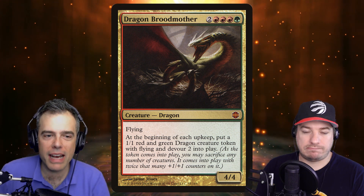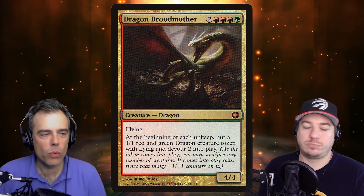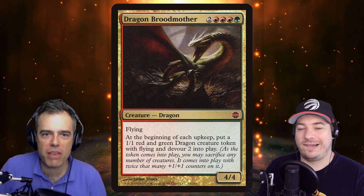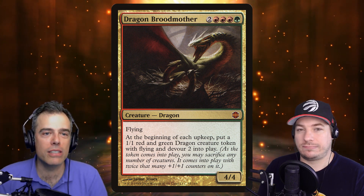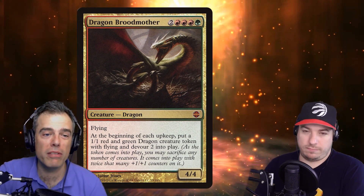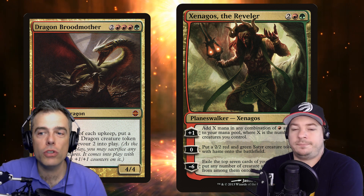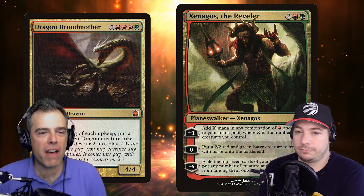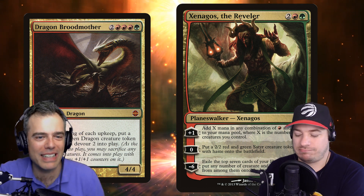When it gets back to your turn, you can make the last Dragon Broodmother token devour a couple of the earlier ones. The player to your right takes their upkeep, you make another dragon, and suddenly you can see someone with no flying defense in the 20s for life total — you have enough tokens to sacrifice to this last dragon and make it big enough to just kill them. It's a very strong card for making multicolored tokens. Xenagos the Reveler is another great option — the zero ability makes multicolored tokens, and the plus ability is highly relevant since we want to spend tons of mana every turn.